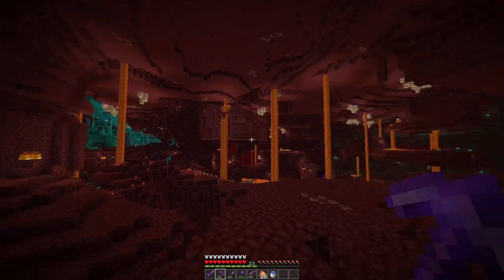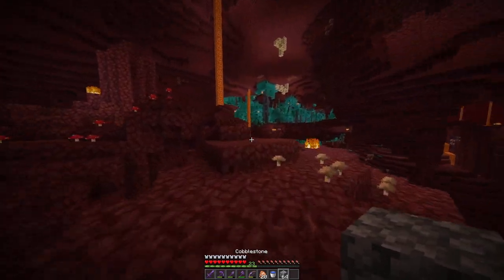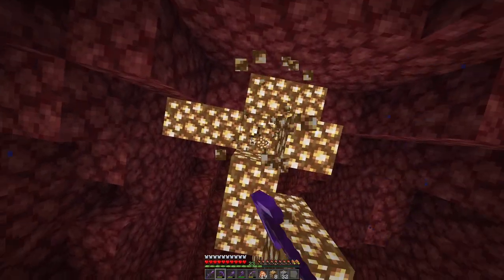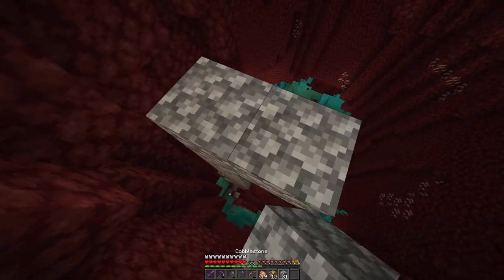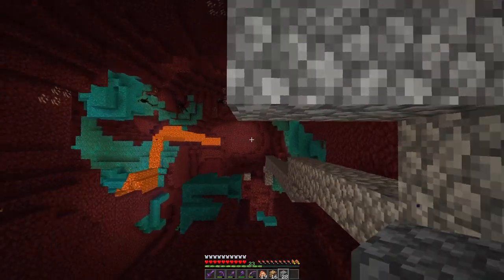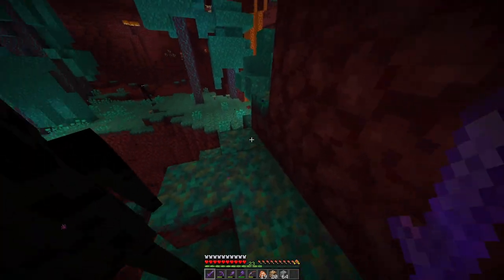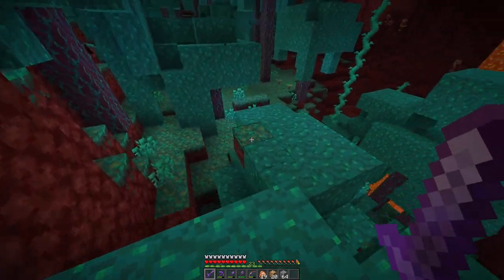I don't think there's a lot of glowstone that's easily achievable — my nether is a bit scuffed. I wish there were more glowstone deposits. We'll break it with our silk touch pick so we don't get a bunch of glowstone dust in inventory since we don't have a lot of holding space. Then we'll take it back to the overworld and use our fortune three pick on it — I believe that gives four glowstone dust per block no matter what.